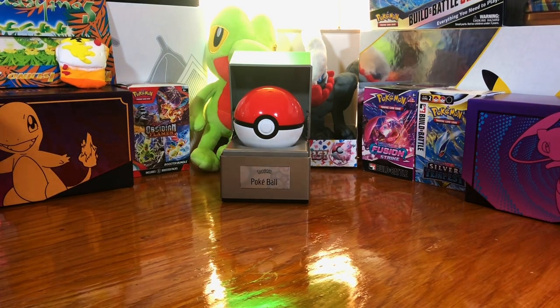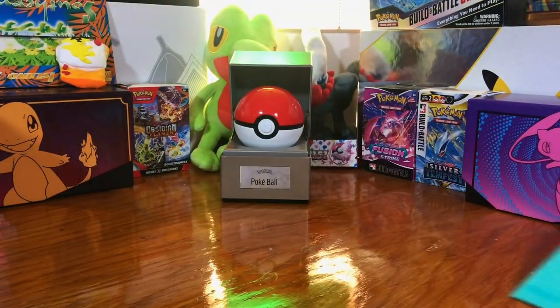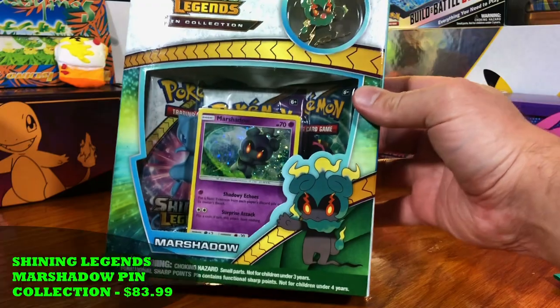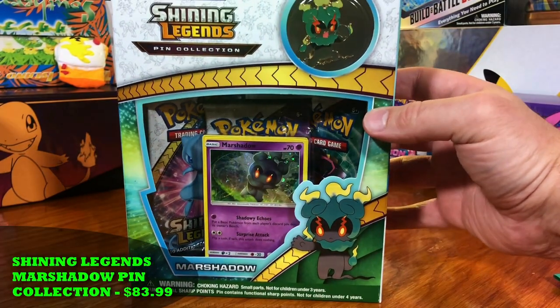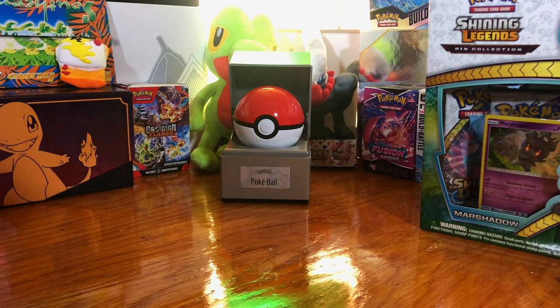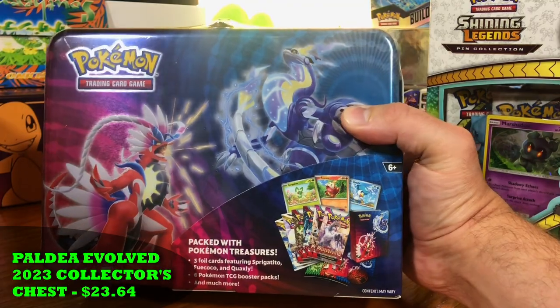But we're going to start with the gold box. I got a slab right here, and we also got a Shining Legends Marshadow Pin Collection box. Nice — I love Shining Legends. And we got a Scarlet and Violet Collector's Pin.